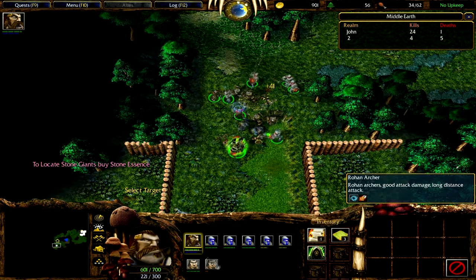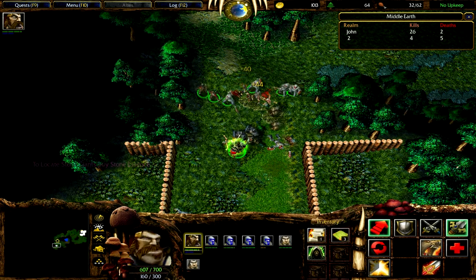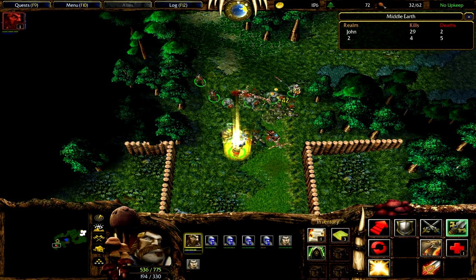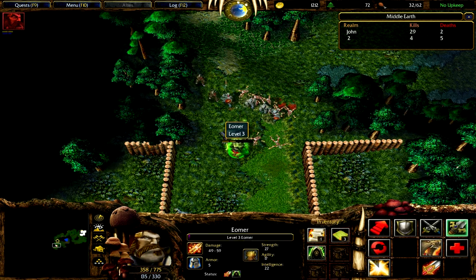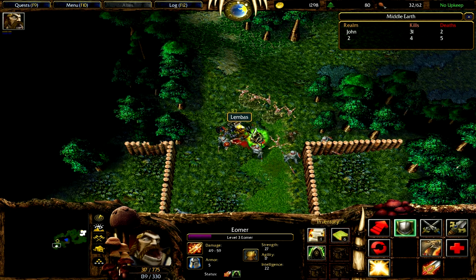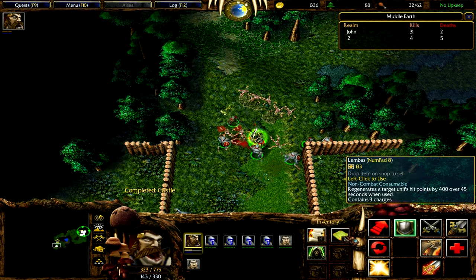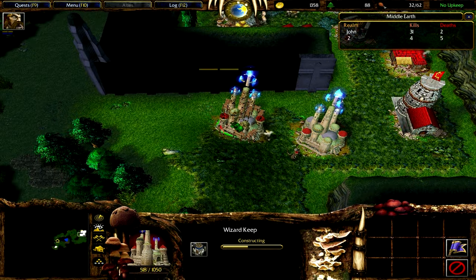You can also buy stone essences to locate Stone Giants. The Stone Giant is a 15,000 health creature with 200 chaos attack — it is extremely hard to kill and I did not attempt to kill it once. Also, a very nice thing is that the lambas bread — the regeneration over time item — stacks with itself.